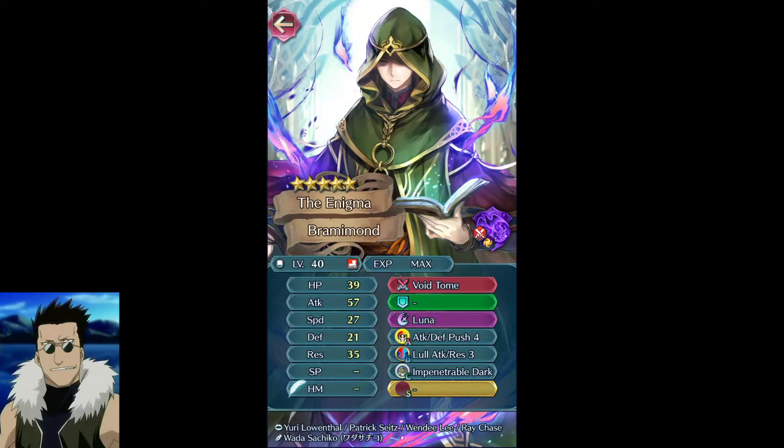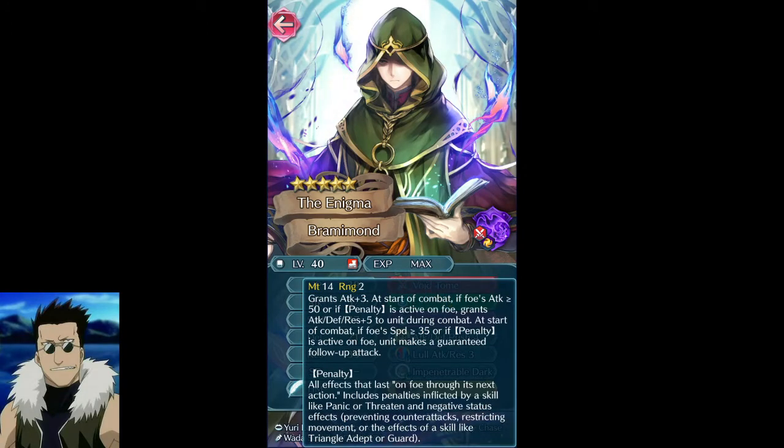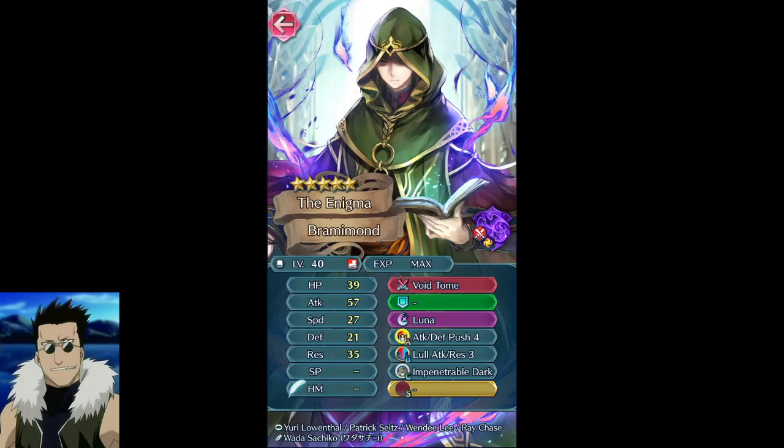Not wholly useful, so red is really the most important one. Bramymond is going to be very strong on defense — you really have to consider him and think about playing around him. He's got Attack/Defense Push 4 which helps patch up his defense, so he's at 28/35. With the Lull dropping their attack by three and then another five from his other skill, he's just kind of dumb — the definition of just building everything into him. He doesn't need speed when he can just double with his weapon.